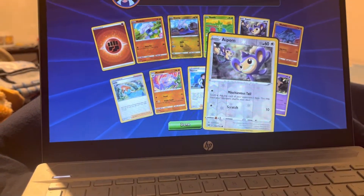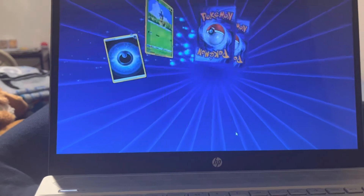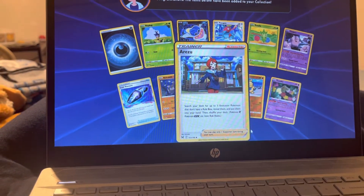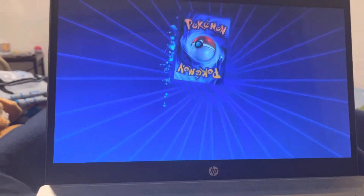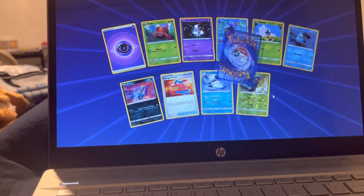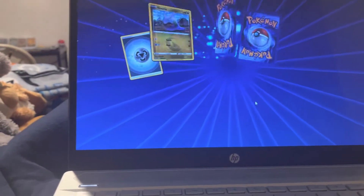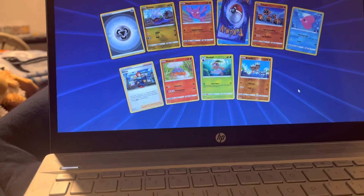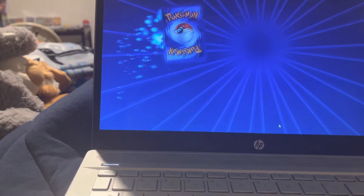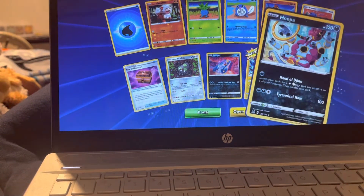Thornton and Mimikyu. We got Makuhida and Comfy. Nice. Damage Pump, nice. Dustox and Alolan Arcanine. Cormorant.